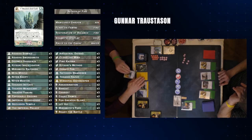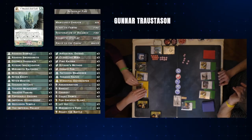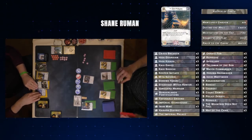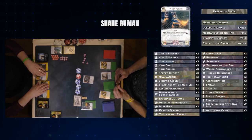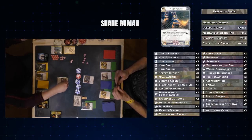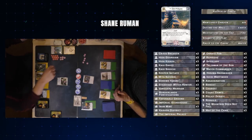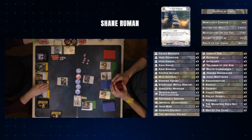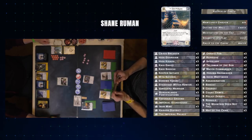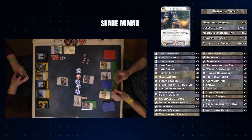As mentioned, Shane is running an attachment-heavy deck. Taking a look at Shane's deck, you can see it's Ornate Fan, Reprieve, Spyglasses, and Talisman of the Sun. It's a very defensive Crab splashing Unicorn, and we saw its effectiveness last round when it was able to grind out a win against Jun's Crane splashing Scorpion deck.